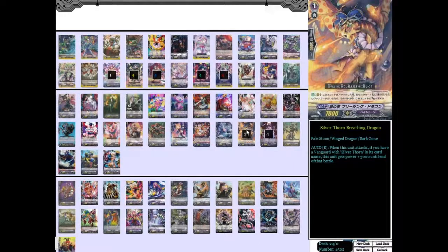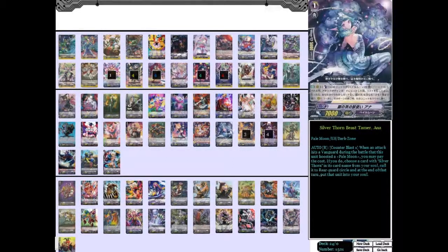Our next grade one is Silverthorn Beast Tamer Ana — this one is a really good card, I run three of it. Its skill is when it's on rear guard, counterblast one, and when it boosts an attack that hits a Vanguard, you can counterblast one, choose a Silverthorn from the soul, call it to rear guard, and then put it back in the soul. That allows you to get an extra attack in, and then be able to use that same extra attack later on in the late game. It's really good.